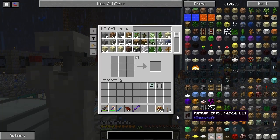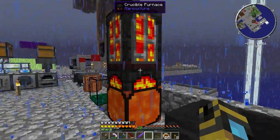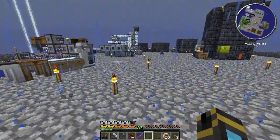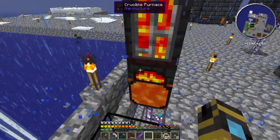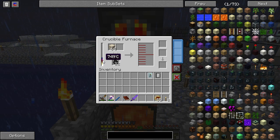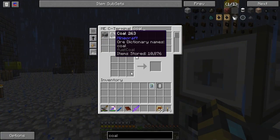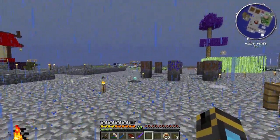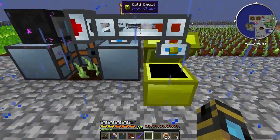I think I'm almost ready with this crucible furnace. It's at 730°C. That should be the vat. I'm going to set this guy up with a couple things. I'm thinking I'll put a precision import bus on the bottom — it'll pull items on the bottom. I don't know if that depends on what side. But I want a fluid export bus. There we go.